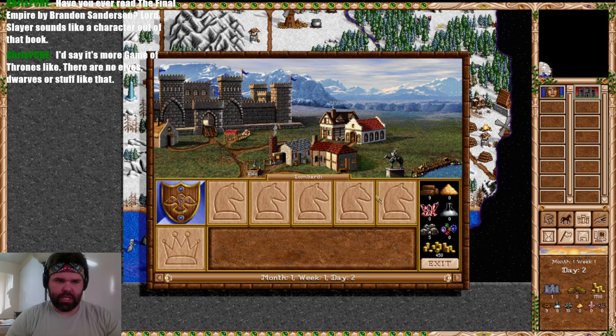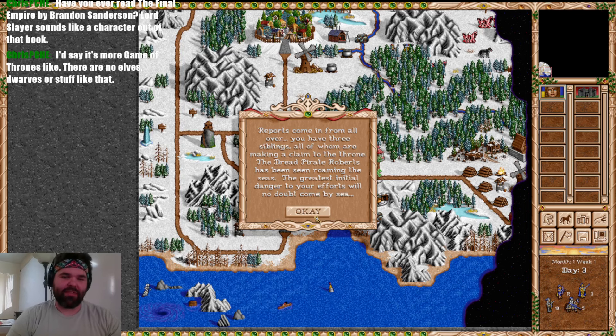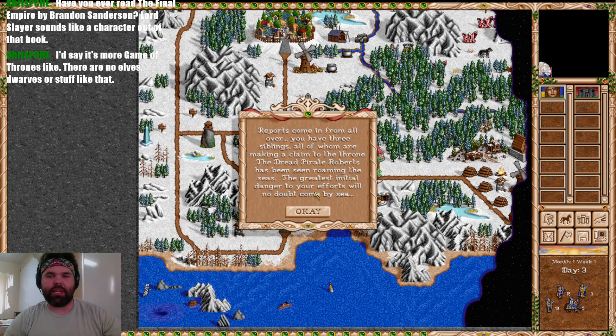We're on impossible difficulty with no starting resources — we have nine wood, ten ore — not really enough to get much. I'm going to forgo the Blacksmith and the Jousting Arena for now and go straight for the statue, to get some long-term resources. The gold generation is going to be very useful. Then we'll figure out what dwellings we need. Chat mentions it's more like a Game of Thrones setting — no elves, dwarves, or high fantasy elements.